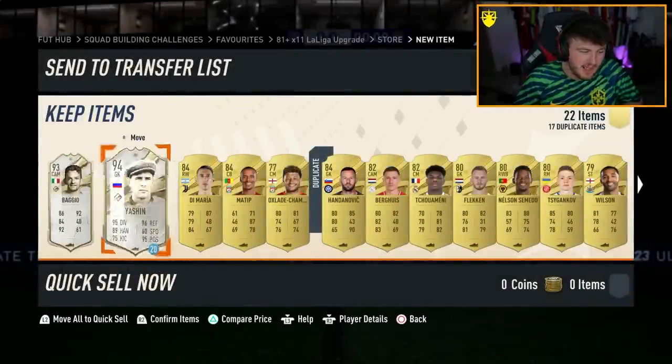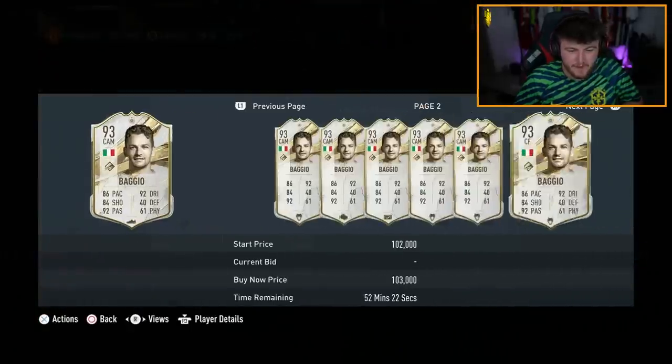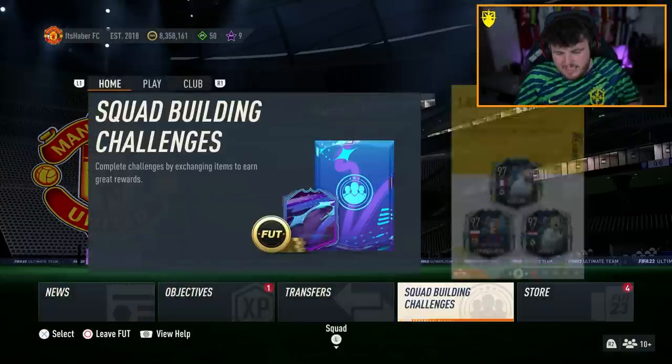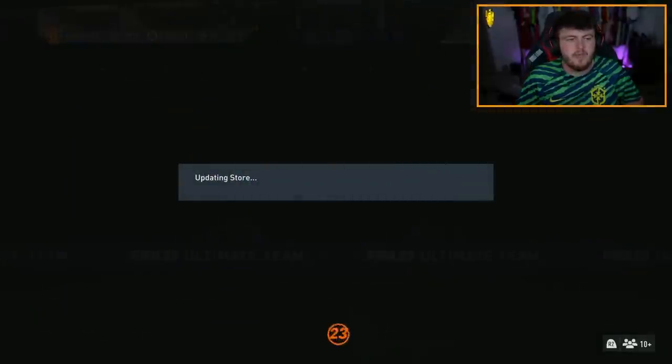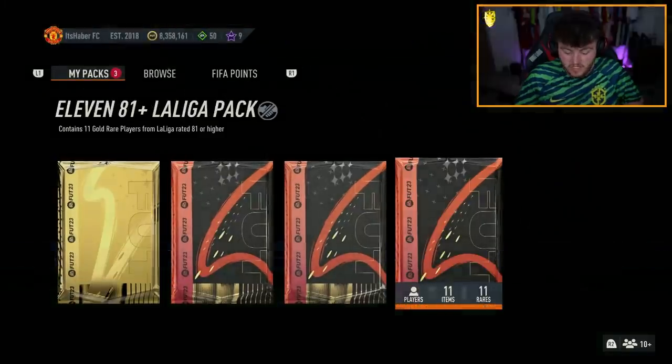Unfortunately, not one we can keep in this one. Baggio's not bad - he's definitely not over 400k, but not a great rate or fodder. He also dropped the 81x11 La Liga upgrade as we always get on a Monday. I'm going to open this up and hopefully get a Team of the Season, fingers crossed.